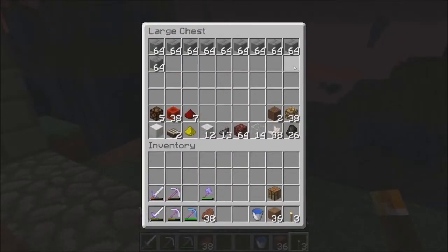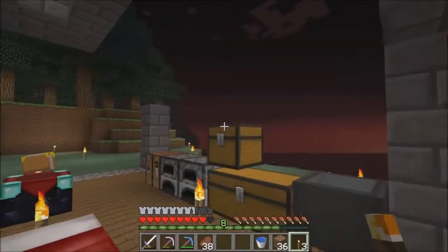This chest has most of the materials, but we're still missing some sticky pistons. So we need to find a swamp and get a lot of slime balls. We went to the nether, we got some quartz, and we made a couple daylight sensors. So that should be enough to kind of get us there.